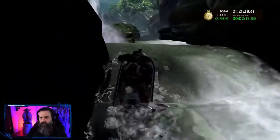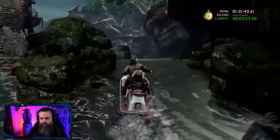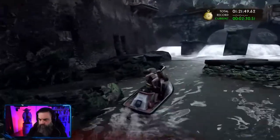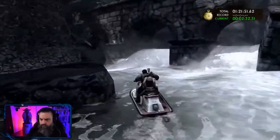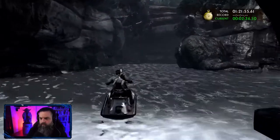Stick to the right and use those rocks as cover — this is probably the toughest section. The path I found easiest was to stick to the left and really hug the left side of the river. Most of the enemies can't shoot you from there, and then you're at the very left and you're done.